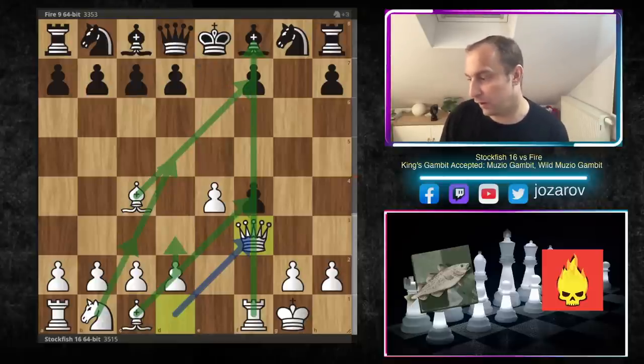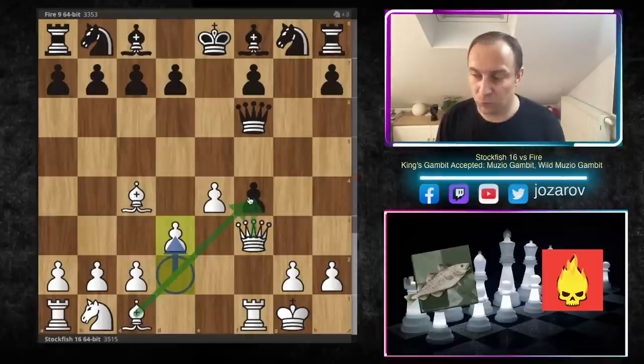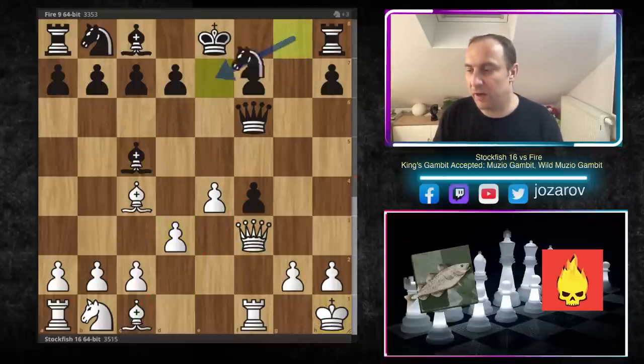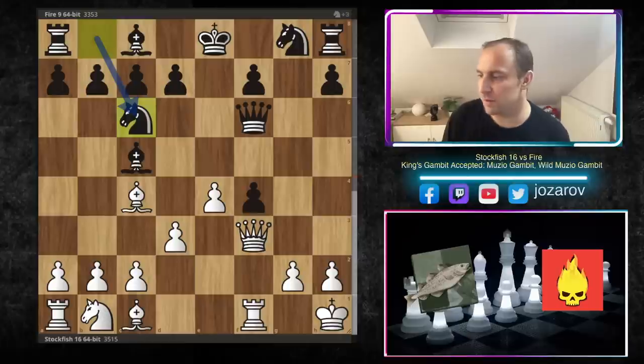Queen to f6 was played by the Fire engine. We have d3 fixing the structure and hitting the pawn on f4 — you don't want to trade queens with queen to f4 because then the attack collapses and black's position is simply game over for white. Bishop to c5 by Fire, getting attacking chances against the king, king to h1, and now knight to e7. This was perhaps a dubious line.